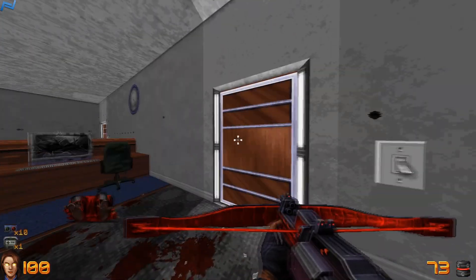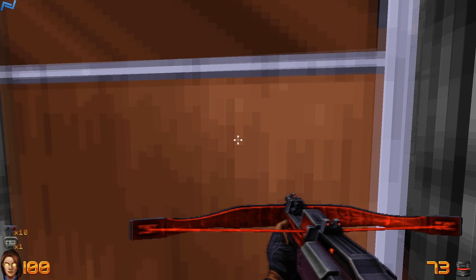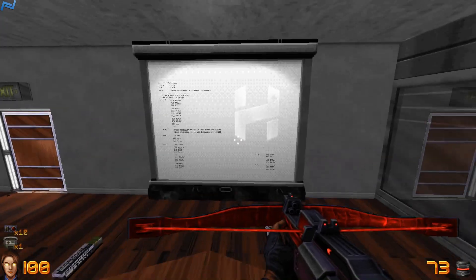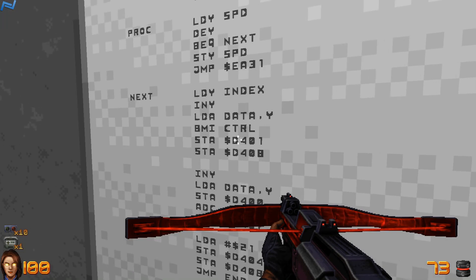It's right here in this room — I think this is the Corporate Chaos level. If you go in this boardroom where I already shot a lot of enemies, there's this screen with a program projected on it. This is assembly language.